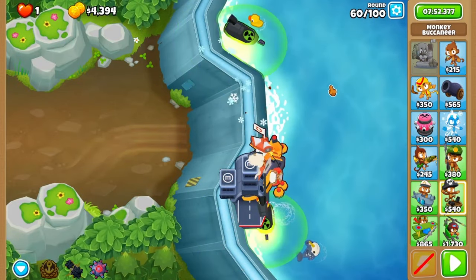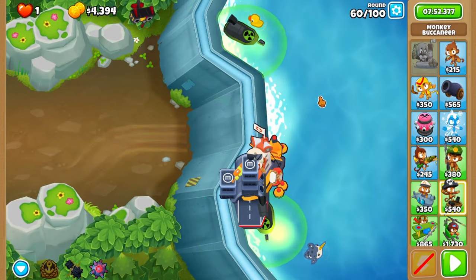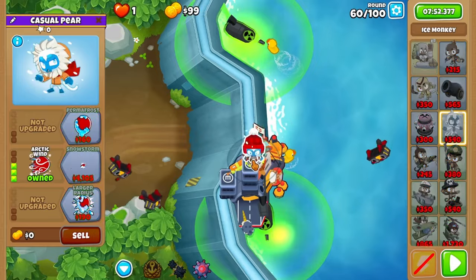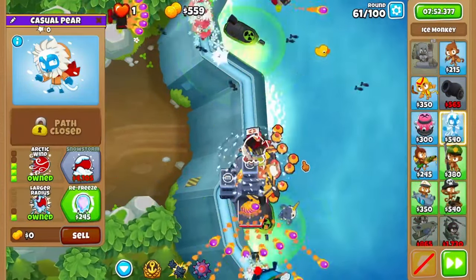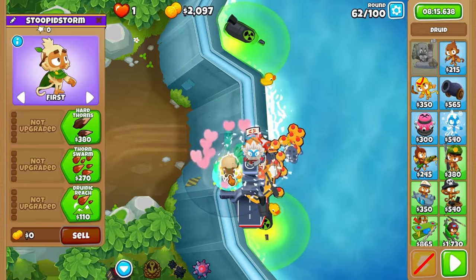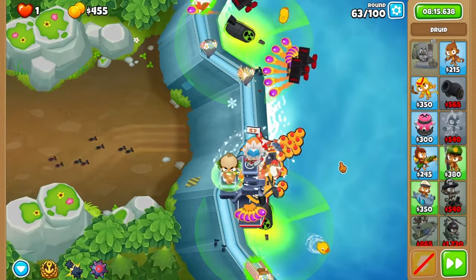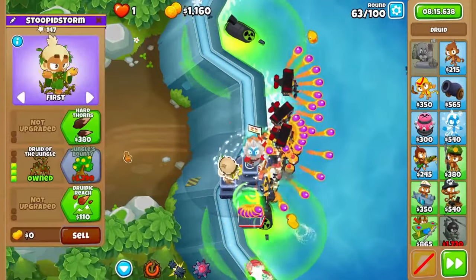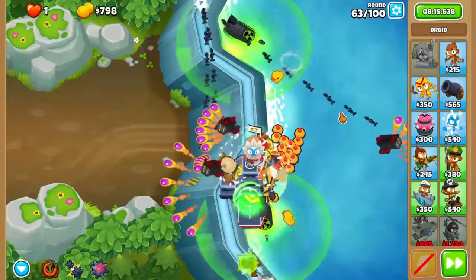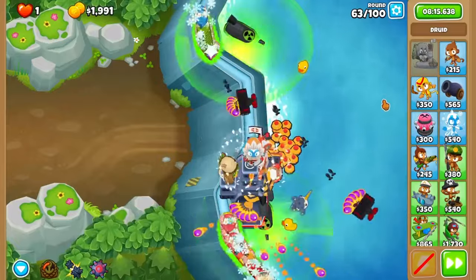The BFB will be a piece of cake but the hard bit's not over yet. Grab an arctic wind with larger radius on the top right of the flagship and blast through 61 and 62. Round 63 can be a small gamble so grab a druid of the jungle on the lower platform. Immediately enable tactics on the first wave, grabbing hard thorns on your druid in the middle of it. It should now hold for the rest unless your RNG is completely awful.